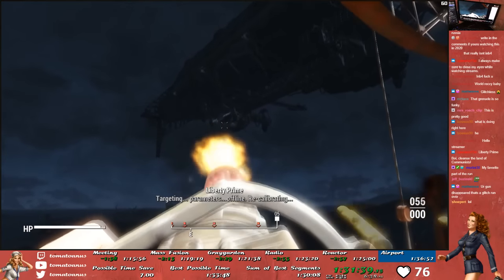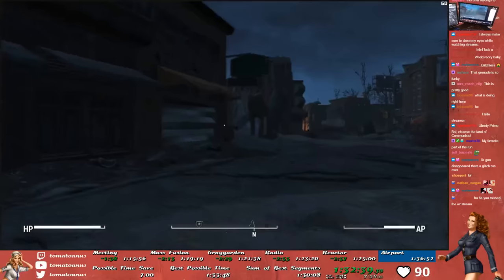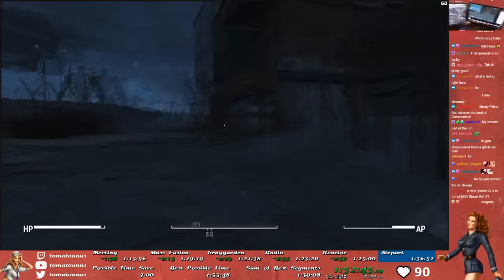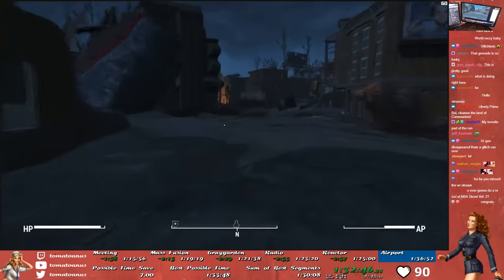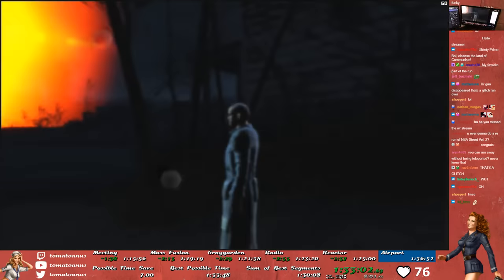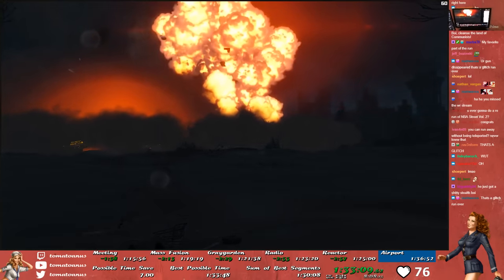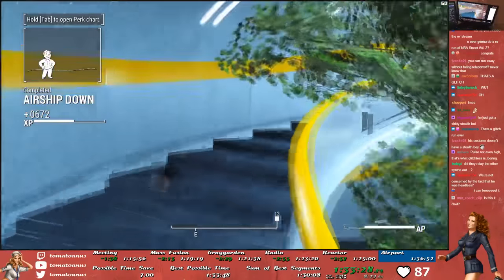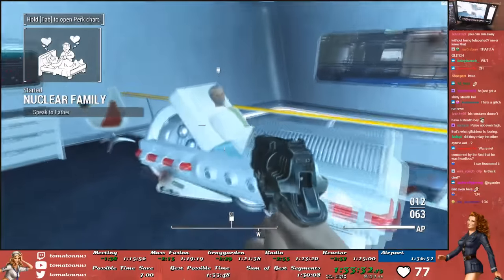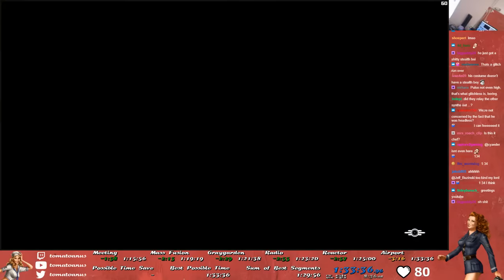Lucky for us, it went off without a hitch, and we were able to successfully reprogram Liberty Prime in as fast a time as possible. Once we take over Liberty Prime, we have to evacuate the airport and get as far away as we can so we don't get blown up in the wreckage of the Prydwen. When we get a safe enough distance away, a half Stealth Boy Courser teleports in and brings us to the shoreline to watch the Prydwen get destroyed. Once the Prydwen is destroyed, we teleport back to the Institute, run up to see Sean, and greet him with a loving couple of bullets to kill him and end the main questline. The run is considered complete when our HUD disappears as the screen fades to black.